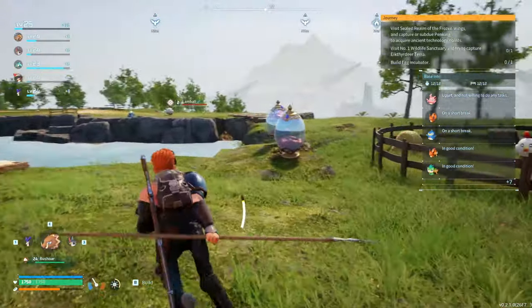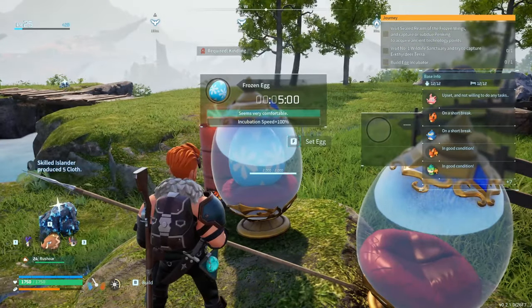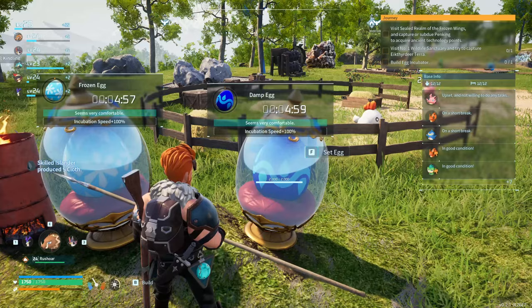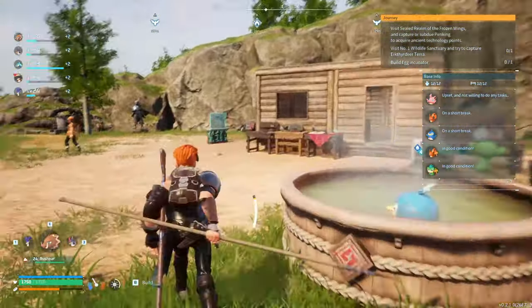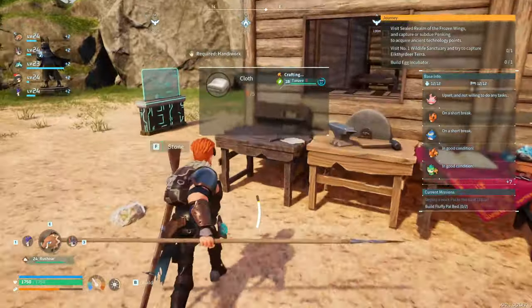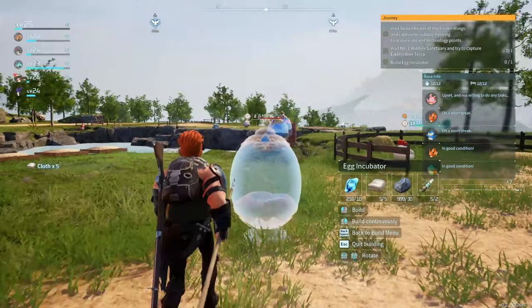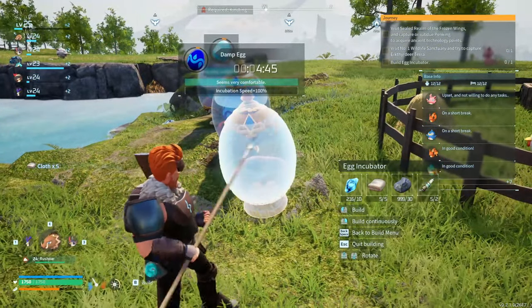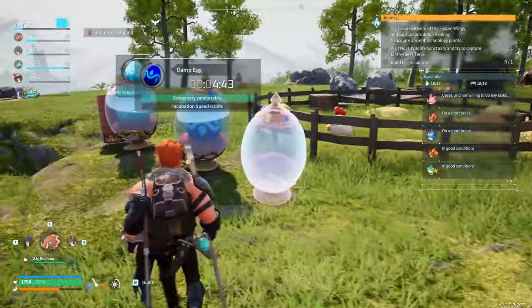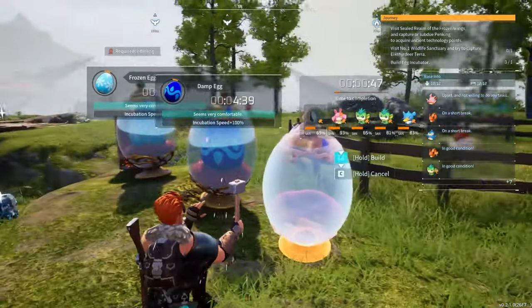We'll put these eggs in, and then we need to make the egg incubator. I don't know if this is going to give us a level like it did before — it gave us a level when we completed the journey last time. Let's come in here, grab our cloth, and start making our egg incubator. We'll put it over here, farther away, which will be nice to put the heating thing there. So we'll build this up.